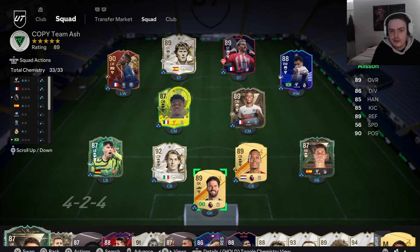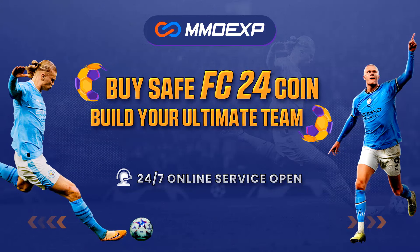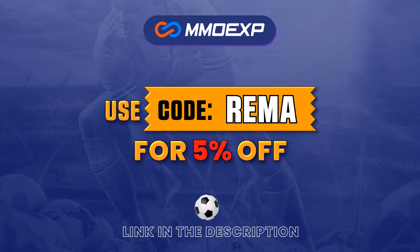In today's video guys, we have some 4-3-2-1 custom tactics and player instructions. We're also going to play a game for the video. If you guys want coins for FC 24, make sure you check out MMOEXP.com — their link is down in the description. They're very fast, very cheap, very reliable, and if you use my code REMA you can get yourself a lovely 5% discount.